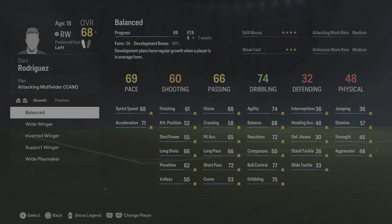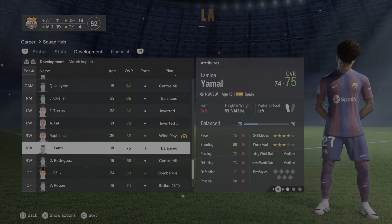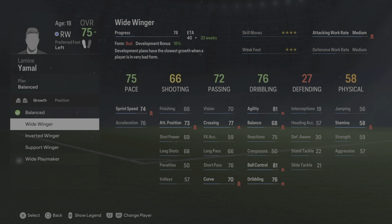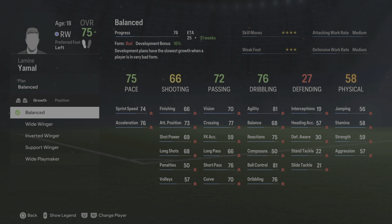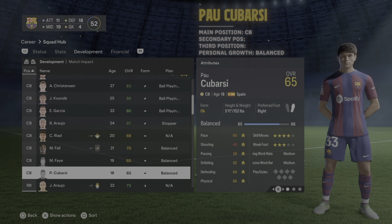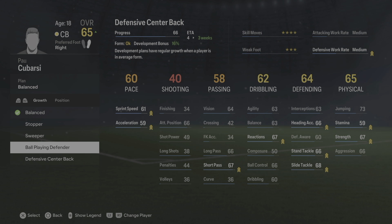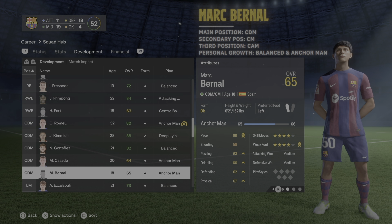Lamin Yamal's main position is right wing forward, secondary is left wing forward. Since he's so young and covers different winger roles — inverts, plays wide, supports, wide playmaker — balanced is the best option. Pau Cubarsí's main position is center back with no secondary position. He's balanced and well-rounded so it's best to develop a little bit of everything. This guy is the real deal at only 16 — one of the best center backs to come out of La Masia in a long time.